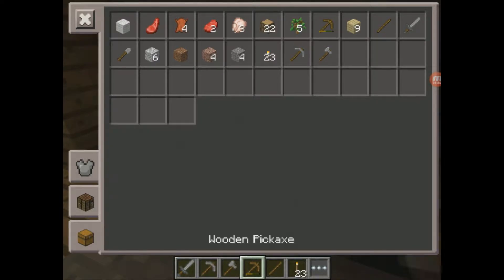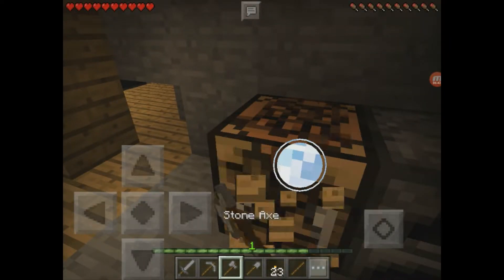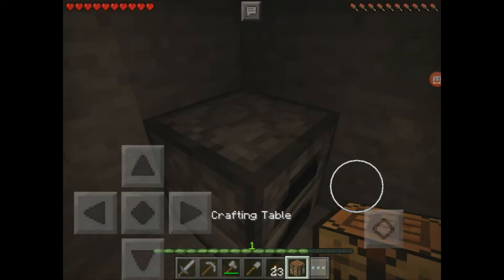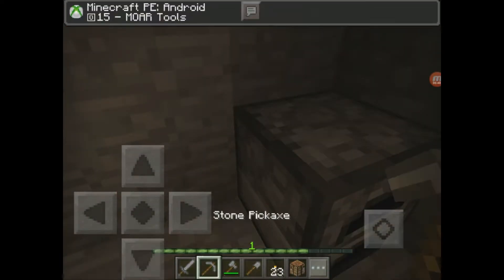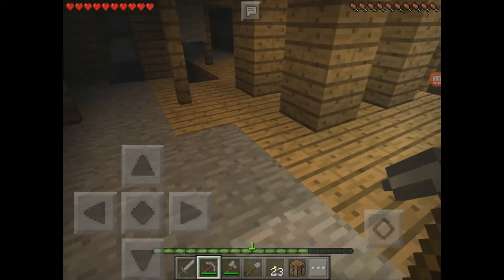We're on a gold, iron, and coal layer — that's the layer it's on. This might be a little bit further. Oh crap, I think we're here. Oh god. There we are. Woo!